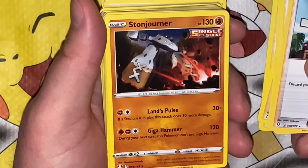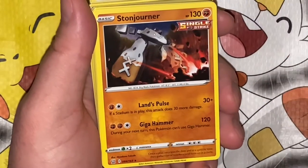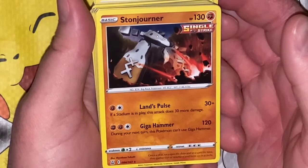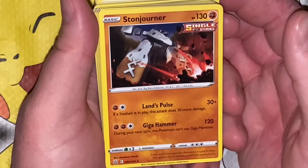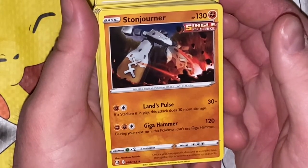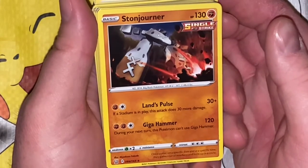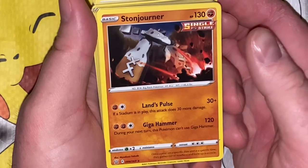Only two of this one — he is a little more rare. We got Stonjourner. Land Pulse: 30 plus — if a Stadium is in play this attack does 30 more damage, so it only does 60 and it's pursuant to a Stadium. Giga Hammer: 120 — during your next turn this Pokémon can't use Giga Hammer. At least it has another move though. Once a year on a specific date and at a specific time, they gather out of nowhere and form up in a circle — sounds like Stone Edge Pokémon.